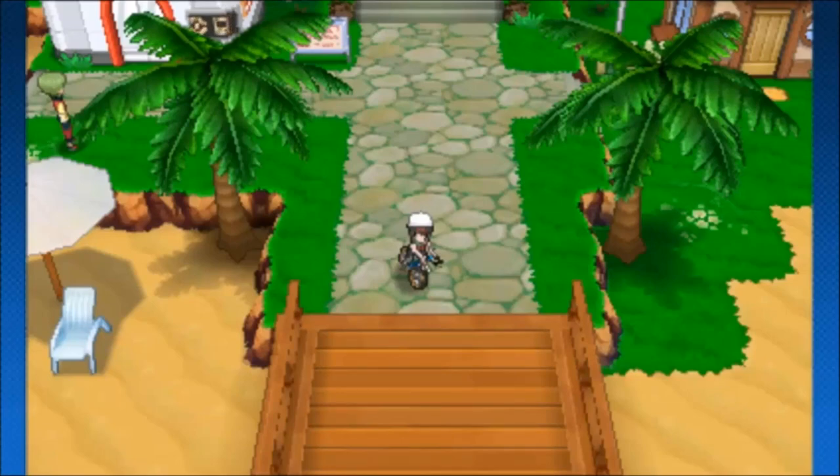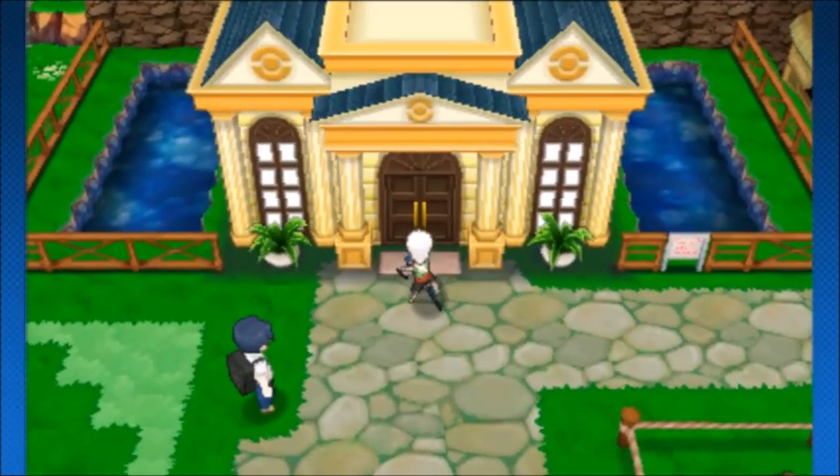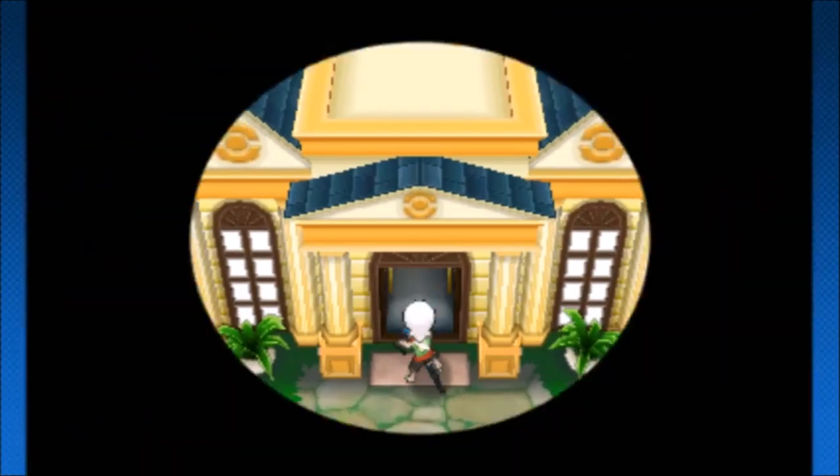Welcome back Wolfpack, Verlis here, and this is going to be your guide to the Battle Maison. To get to the Battle Maison, all you have to do is beat the Delta chapter, head to the Battle Resort, and then just head up the stairs and you're in.